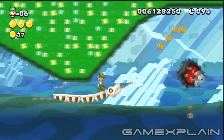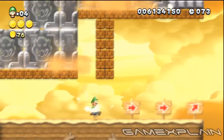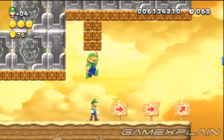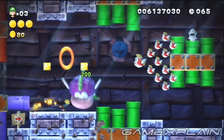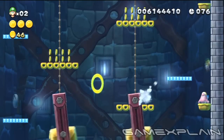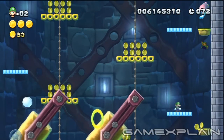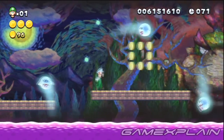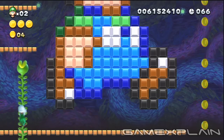You'll spot an 8-bit Luigi on the ceiling while jumping the first fuzzy in Superstar Road 1. When you reach the end of the second running sequence in Superstar Road 2, quickly break through the blocks to reveal an 8-bit Luigi. In Superstar Road 3, have the Chain Chomp take out the bricks just below the Red Ring to reveal another 8-bit Luigi. After passing the Green Ring in Superstar Road 4, keep an eye out for an 8-bit Luigi along the right wall. Shortly after the second Star Coin in Superstar Road 5, reveal a hidden block among the coins to find the Beanstalk that leads to a secret area.